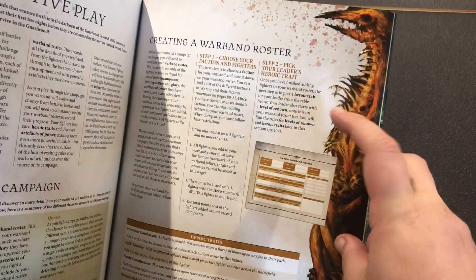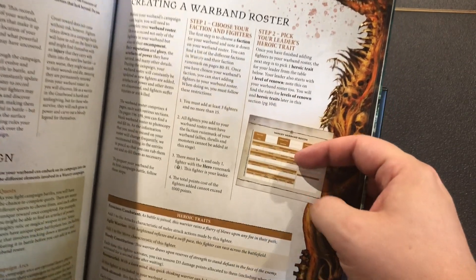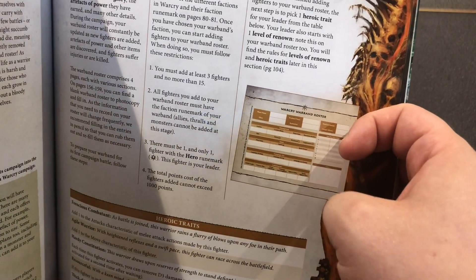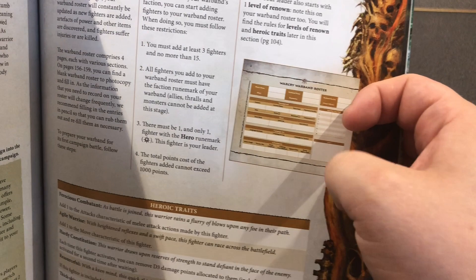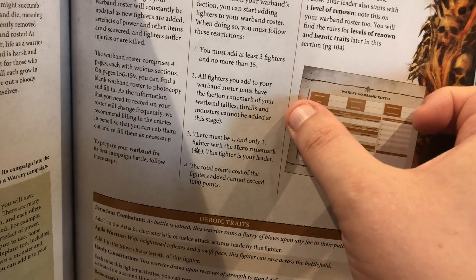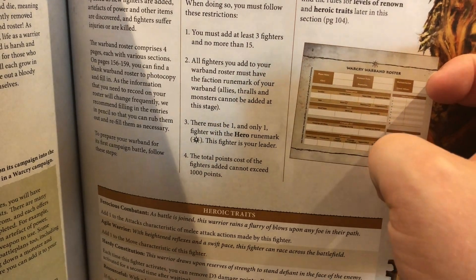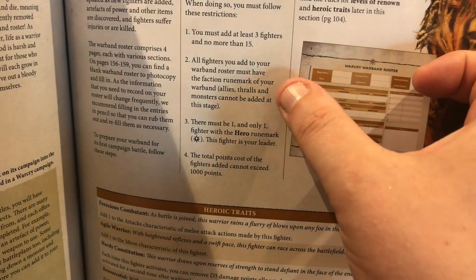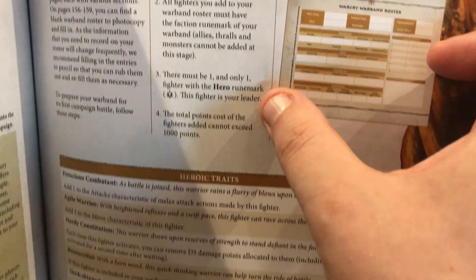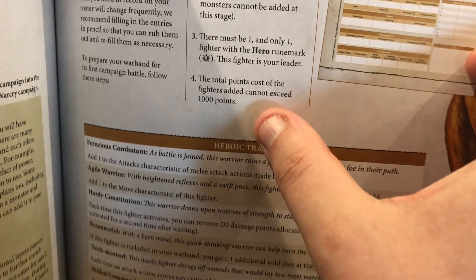The first thing you need to do is create a warband roster. You need at least three fighters and no more than fifteen, they all have to have the same faction rune to start with. You can gain allies and thralls from different warbands later on. You can only have one hero to start — though you can gain more up to a maximum of three — and the total points cannot exceed 1,000.